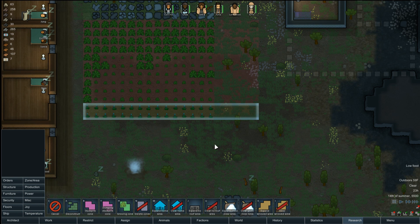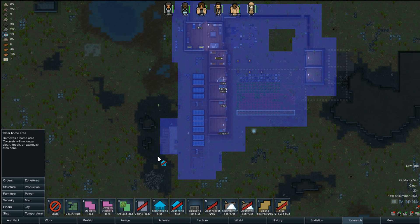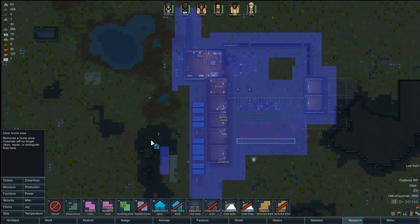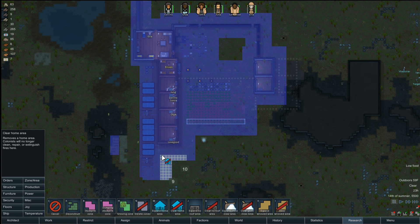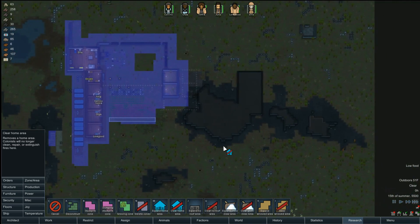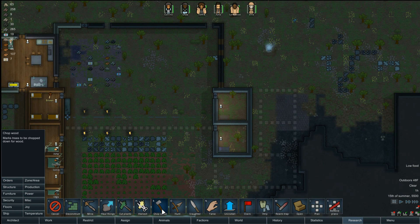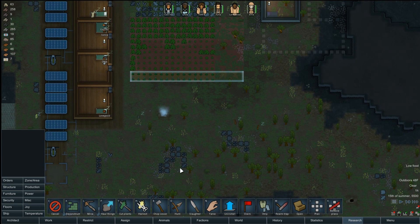Growing zone — there we go. Clicking once and drag to expand. Let's take a look at our home area — I'm going to trim it out here. The only thing I have over there are the graves. That trimmed it a little bit. This is the area that has to be cleaned, and I'm not too worried about cleaning dirt from dirt. Looks like I need to do some more tree cutting. I've got some opportunities to do some more hunting too.